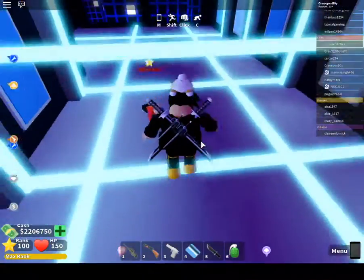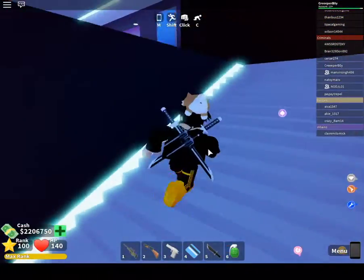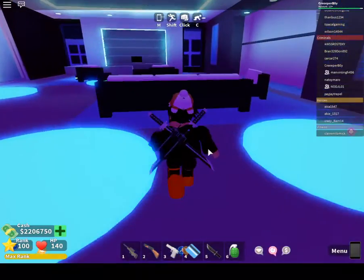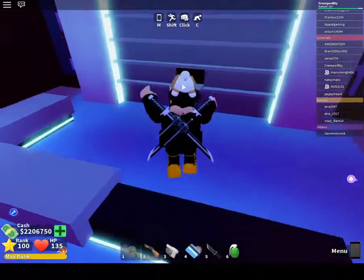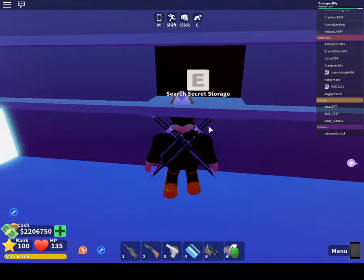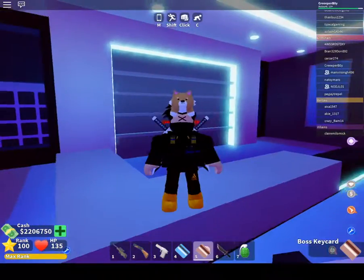When that goes green, you want to run over here and then hopefully survive this parkour, which is fairly easy if you play this game a lot. Then if you look over there you'll see a box that's open. Head to here, take the secret storage, and you will get the boss card.